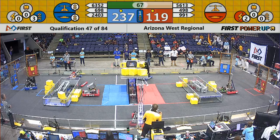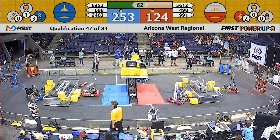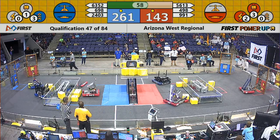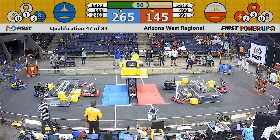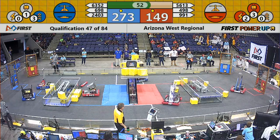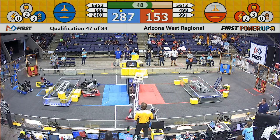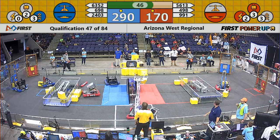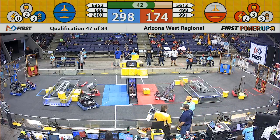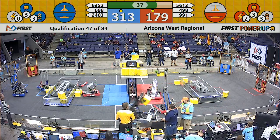63-52 launch team continues to place those power cubes up on the scale. Red Alliance, 9-91, Bronco Botics. Power-ups being played left and right. Red Alliance has played their Force and Levitate power-up, while the Blue Alliance has played their boost power-up. Power cube off the end of the scale.